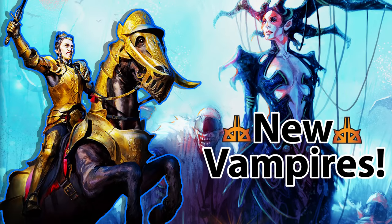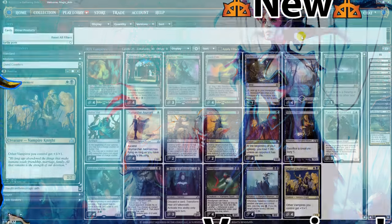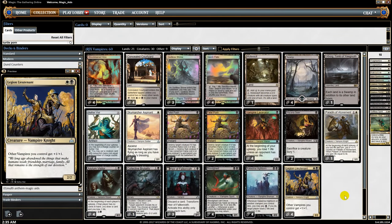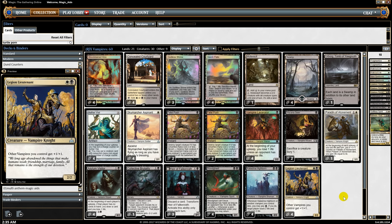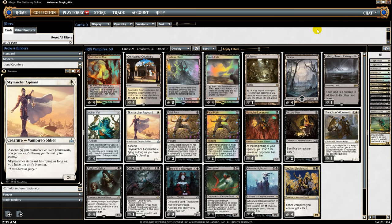Rivals of Ixalan came out early online and with it comes a couple of good vampires, so the question is: are vampires now a thing in modern? The first new vampire we got is Legion Lieutenant — for two mana it's a 2/2 that gives all other vampires +1/+1. Pretty good, not Master of the Pearl Trident good, but still pretty good.